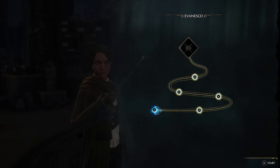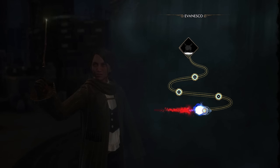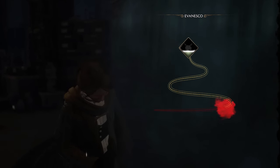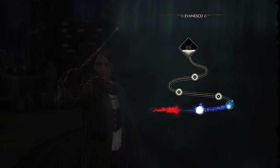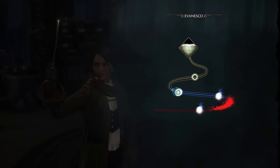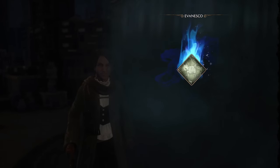This presents the perfect opportunity to teach you Evanesco — the vanishing spell. You can cast Evanesco to vanish certain objects, such as these chairs and other things here in the room. I suggest you practice the wand movements first, then you can clear the chairs away. I'm going to put it on the second column. Why did it go so slow the first time? There we go — easy peasy.